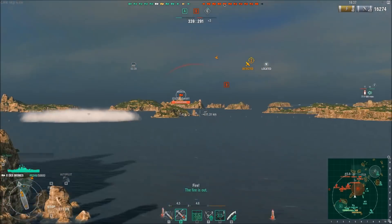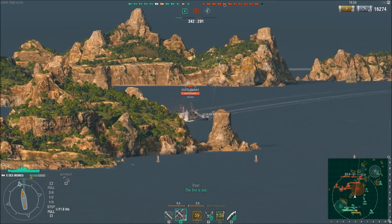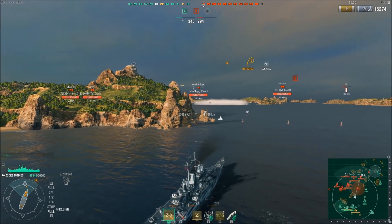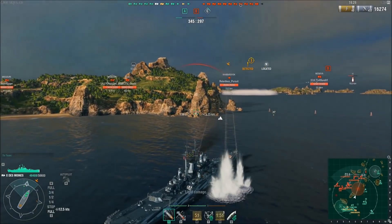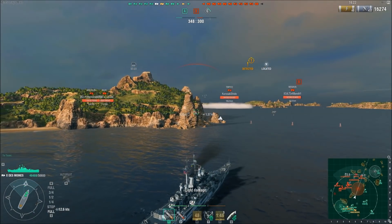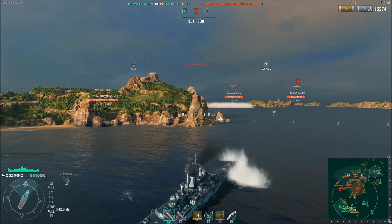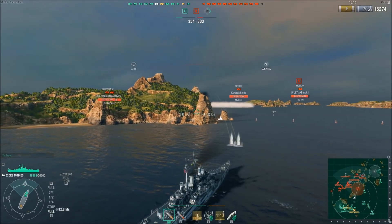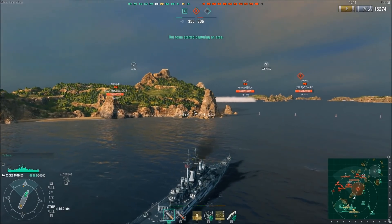The only destroyer left on the enemy team is the enemy Khabarovsk, and he popped up there for a split second, but that guy has decided he's not going to try and engage a Des Moines. If you find yourself in a destroyer, a Des Moines is definitely a ship you want to keep your distance from. Keep your distance at that 9.8 to 10-kilometer range, just inside your torpedo range but well outside his radar range. And even if you do close into 8 kilometers, if he pops the radar, the best way to counter that threat is to effectively just turn your ship around, hit that speed boost, and put distance between you and him.